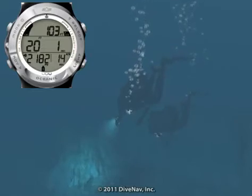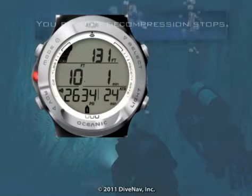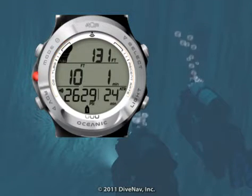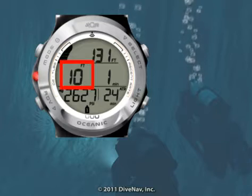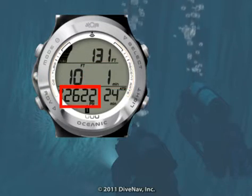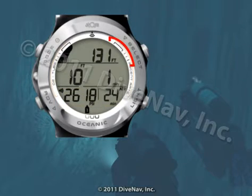Let's look at the Atom 3.0 screen while entering decompression. The deco entry screen includes the following information: full tissue loading bar graph flashing during entry, current depth, stop depth, stop bar and up arrow flashing, stop time, tank pressure, air time remaining, and variable ascent rate indicator.